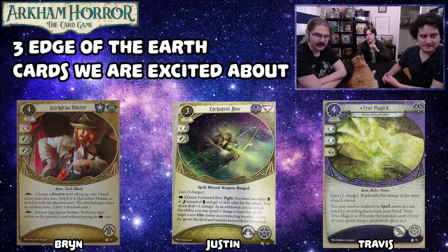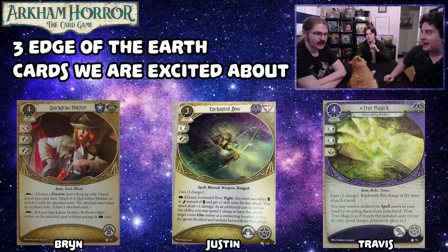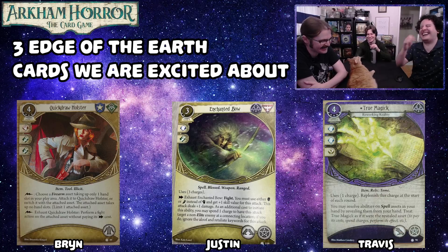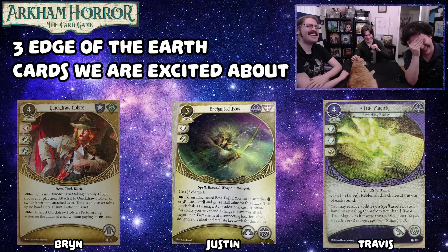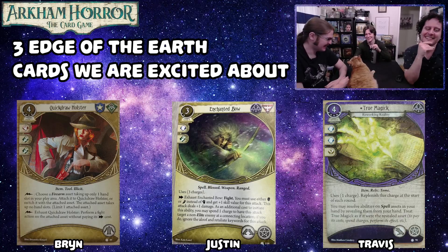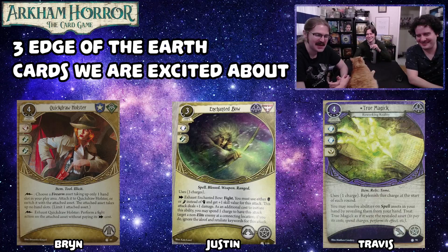There are just a lot of cool one-handed green guns. Bryn is really excited to use this with Joey the Rat. He'll put a gun on the holster and then draw a straitjacket and be like, brain! He's done for folks. We'll definitely be playing some 'you handle this' moments with this one.